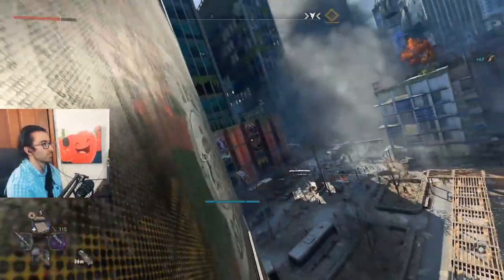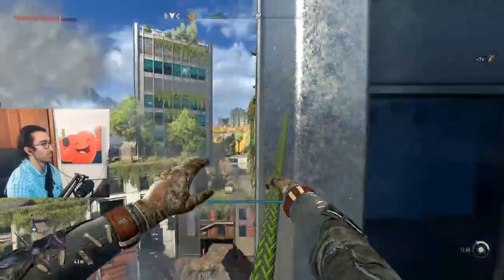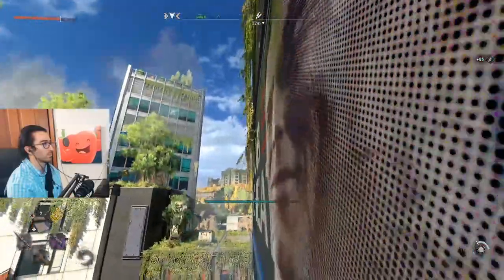Speaking of stamina, you can get it back while in the air without having to rest on the ground by wall running. As you can see, the stamina bar is refilling.